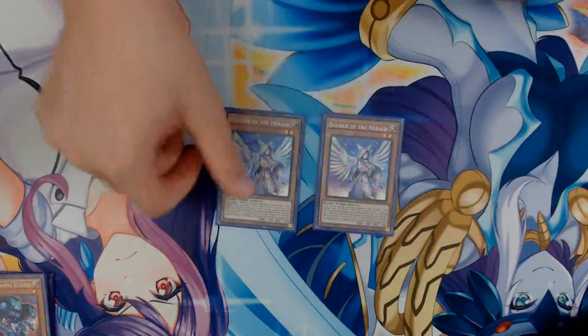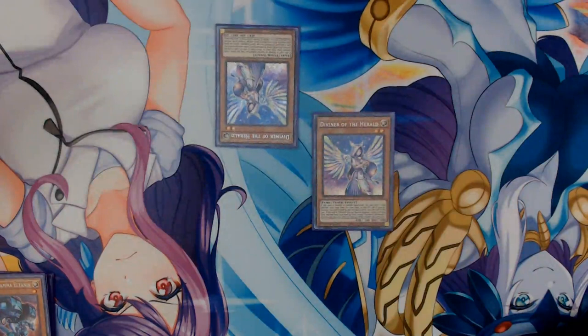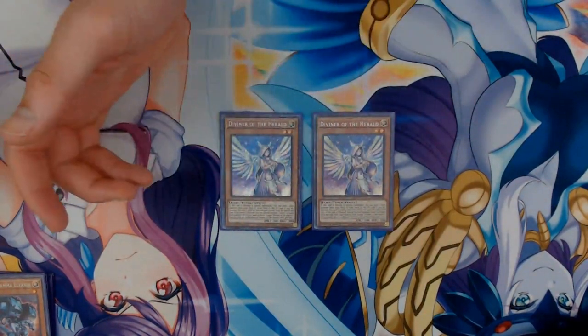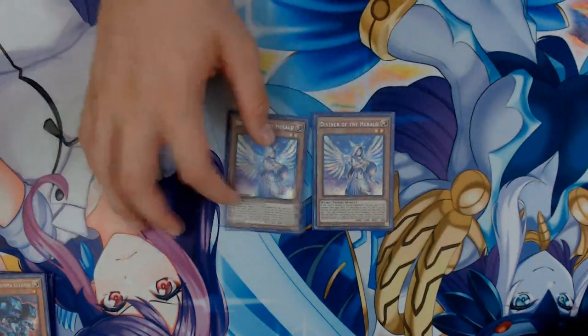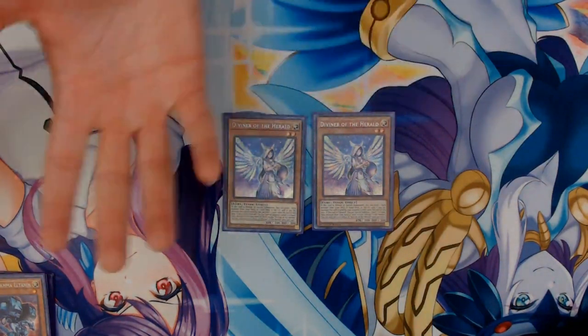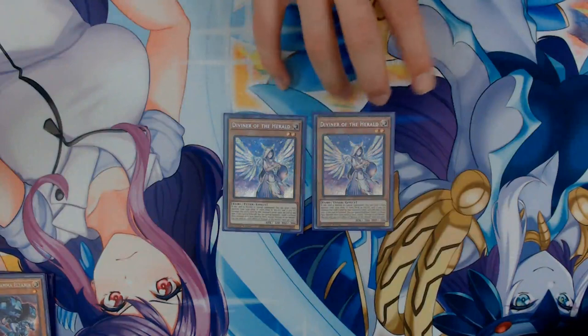First up, we have two copies of Diviner of the Heralds. If this card is normal or special summoned, you can send one Fairy monster from your deck or extra deck to the graveyard, and if you do, increase this card's level by that monster's level until the end of this turn. If this card is tributed, you can special summon one level two or lower Fairy monster from your hand or deck except Diviner of the Heralds. Each effect is once per turn. She's really good because you can send Herald of Arclight directly from the extra deck to the graveyard to get a search, or send Ava from the deck. Truthfully this would be three, but deck space is a little tight — going forward I might bump this up to three.